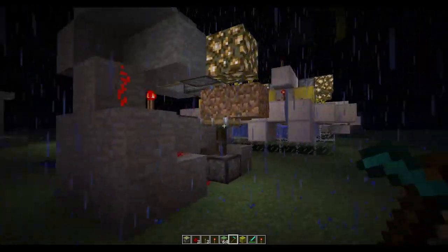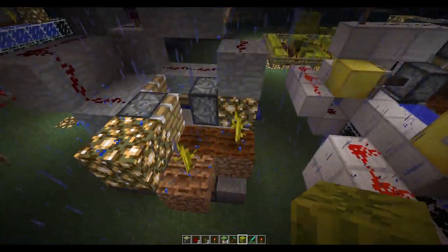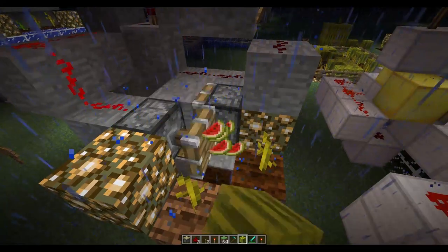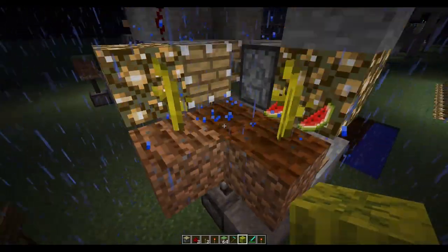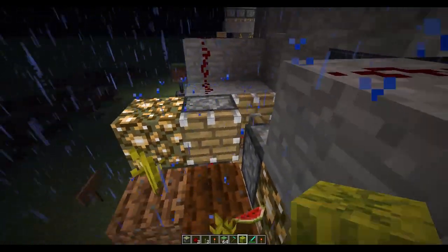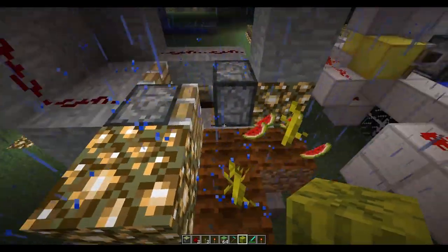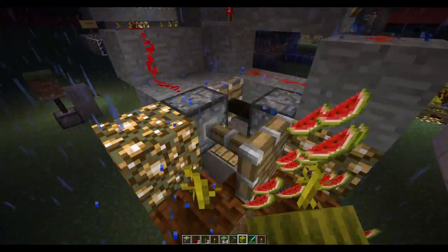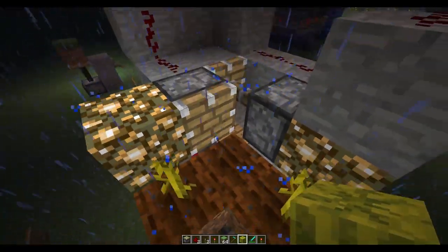Over here is a BUD system with a reset. The second a melon grows, it'll pull this dirt block down using this piston, and after that's down it'll push the melon away with this other piston, breaking the melon. This doesn't really have a collection point as it's just a proof of concept to show how an auto-crush, auto-harvester will work.